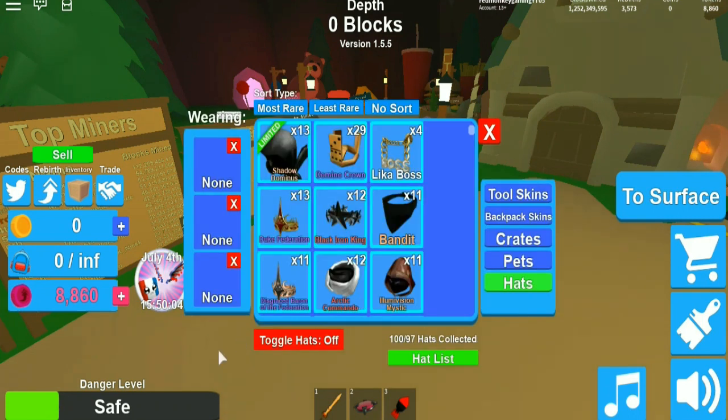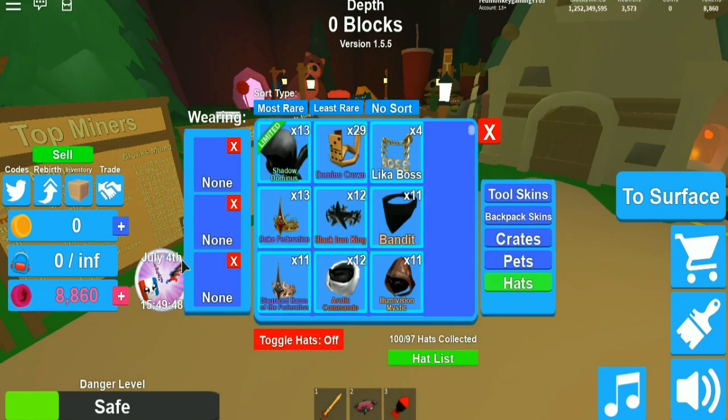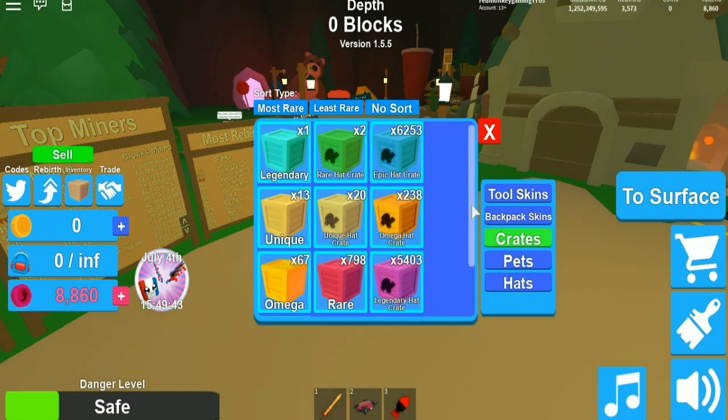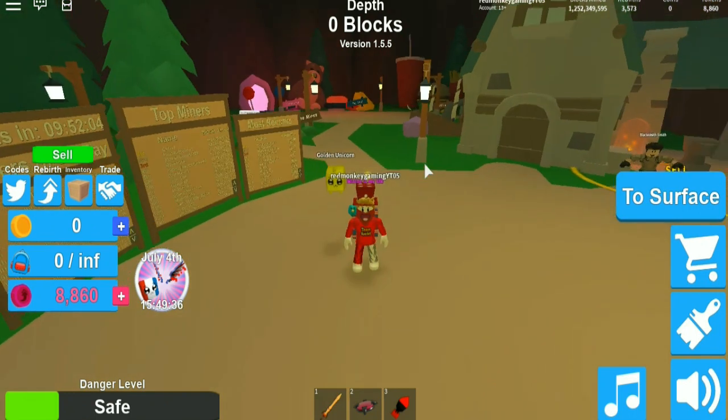That code gives us a legendary hat crate. There's also another code that gives you another legendary hat crate. So those are all the codes, guys. I now have like five thousand tokens. If you're new, subscribe and stuff like that.